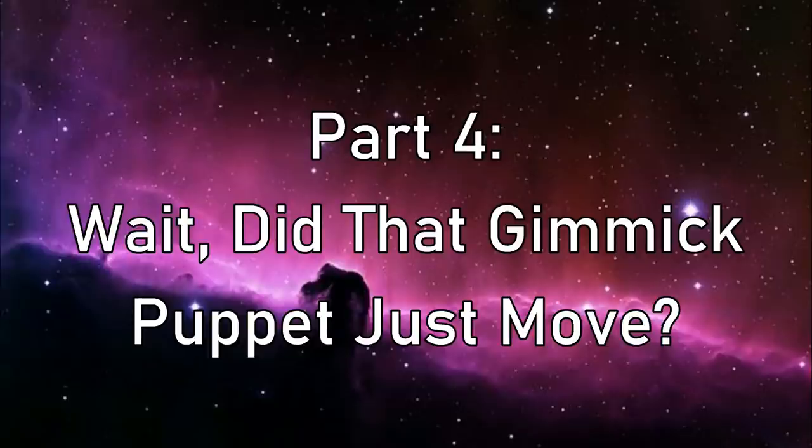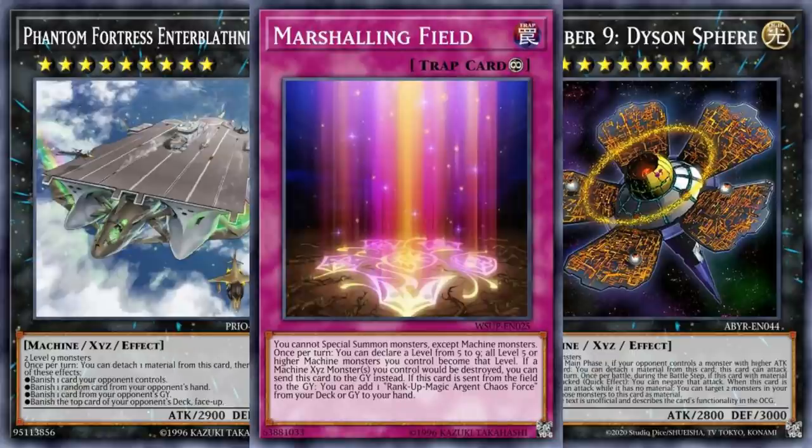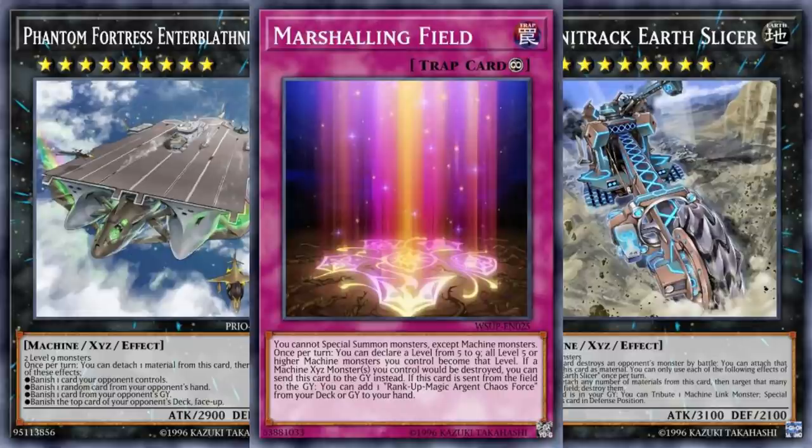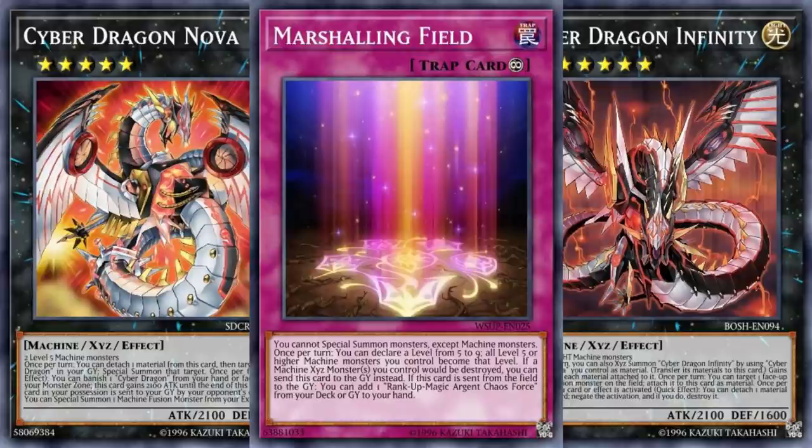What can we play to help? First, Marshaling Field — not a Gimmick Puppet card but pretty close, especially with all the Arclight Crests in the art. It can give access to the other Arclight siblings' ace Number monsters, Phantom Fortress Enterblathnir for banishing, the Infinitraks especially Earth Slicer for removal, or Cyber Dragon Nova to eventually gain access to Infinity. That is, of course, if you haven't already locked yourself into only summoning Gimmick Puppets. The destruction protection and the ability to retrieve Argent Chaos Force are also neat — a pretty flexible addition, as long as they're machines.